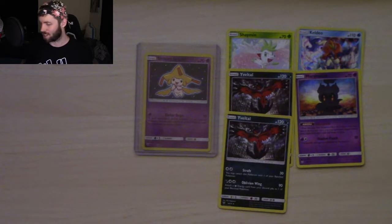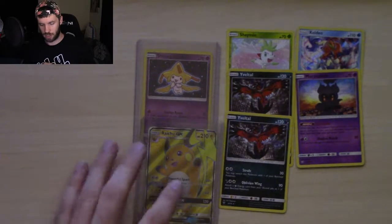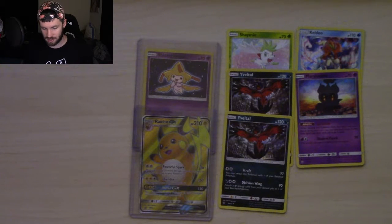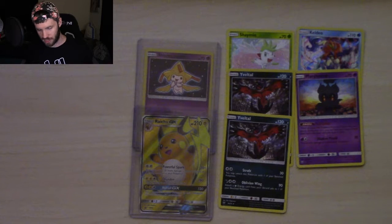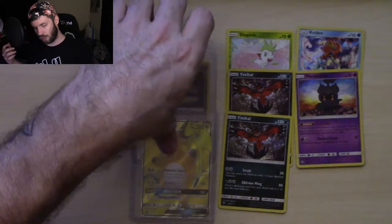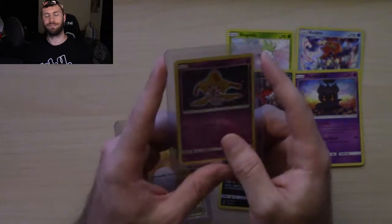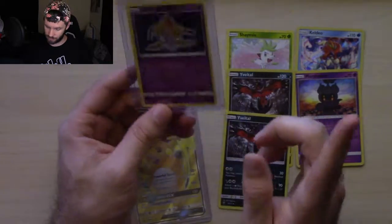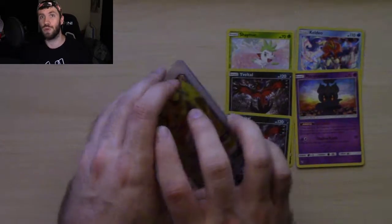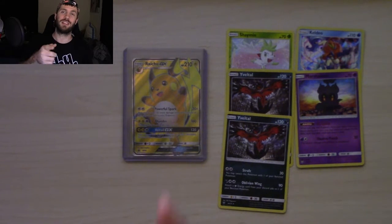We didn't get anything that we needed this time except for our wonderful promo Raichu GX card, which I'll sit down here with the Shining Jirachi. We did get another Shining Jirachi, which to me is an amazing pull - I already have one set aside in a box for grading purposes to be sent away. I don't know what I'll do with this one, but it's nice to have a second Shining Jirachi. Wish I could have gotten Genesect, Mew, or Rayquaza, and would have loved a rainbow rare or Mewtwo GX full art, but that is for another day. I love you guys so much - best of luck to you guys, I'm out.